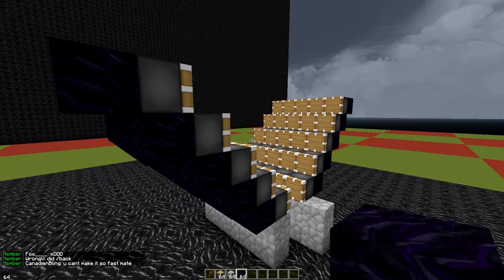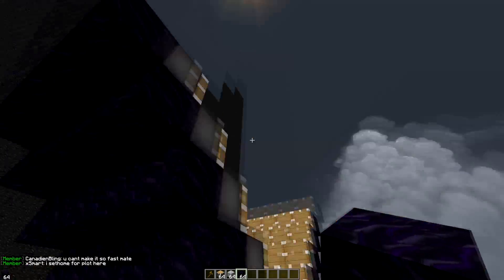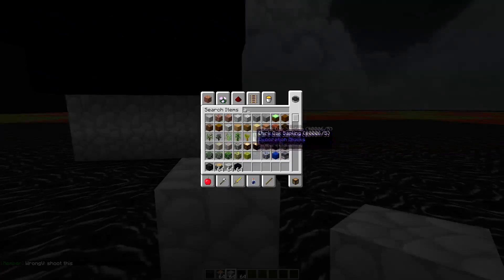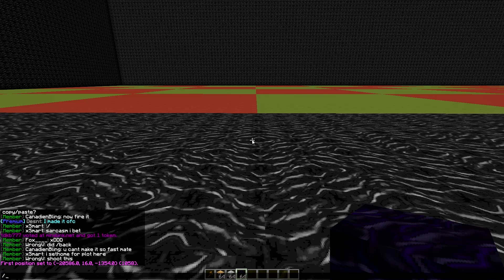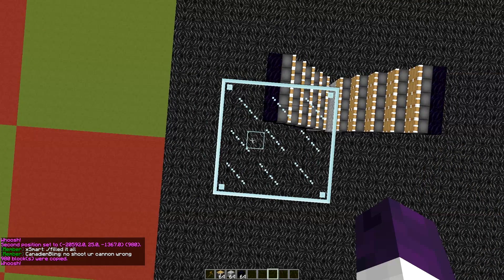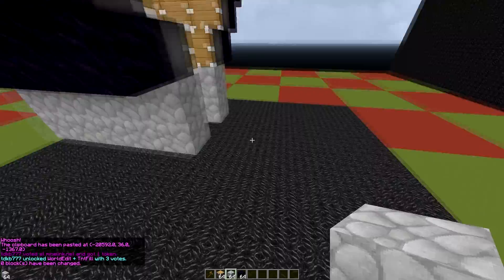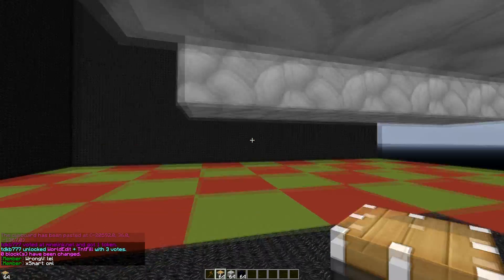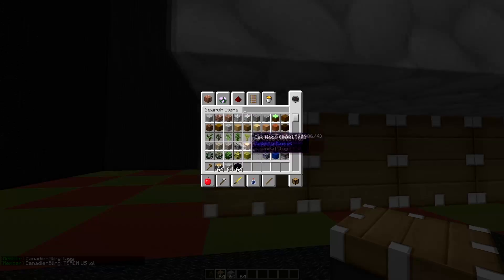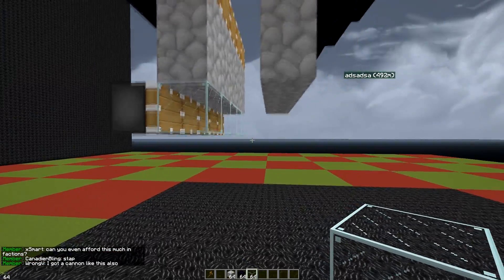I'll put some obsidian behind so it can't get moved. Now that we've got that, we kind of have to move this up so it will be able to work. Let's go up ten and set zero. Now we have it further up, so we can start here — we want it to fall two blocks, and then that's where the piston goes. Let's do two pistons like that, and then we can do the glass right here.